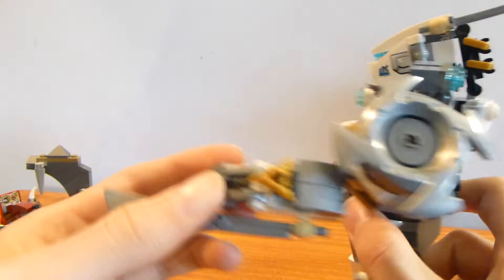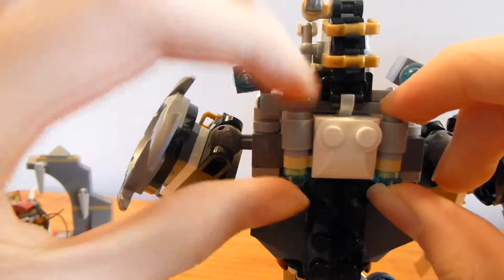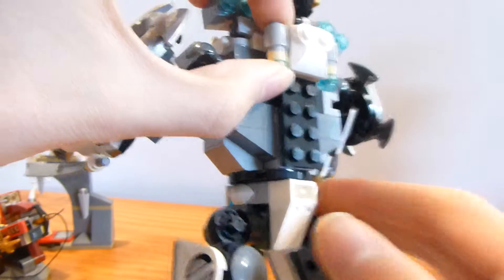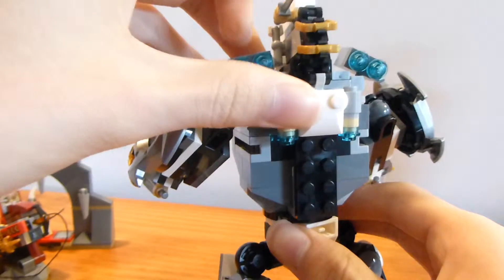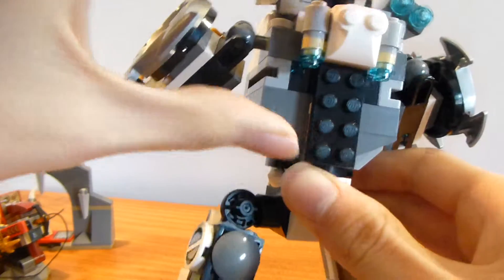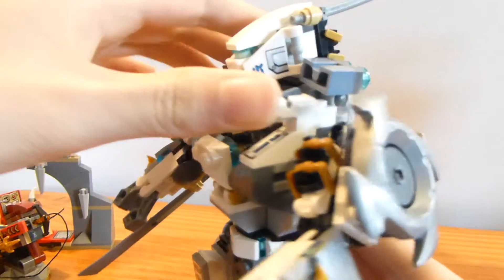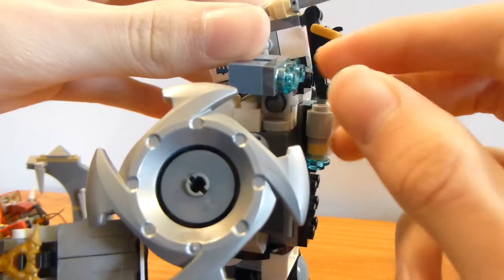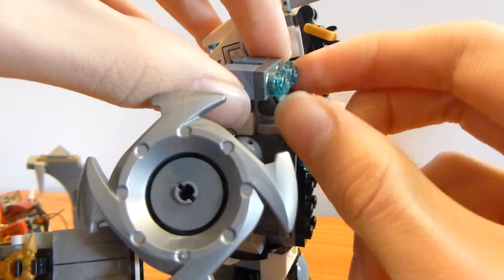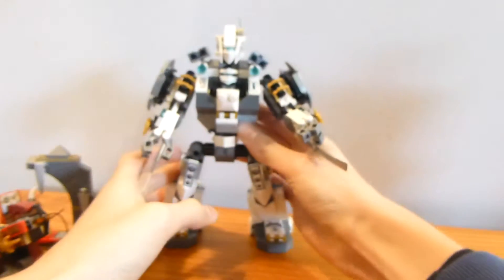The other arm is basically the same. These two pieces could be assumed to be shooters or a jetpack, similar to Nia's mech. The rest of the mech from the back is pretty plain, which I'm not sure I like. You can also use the two studs here as extra ammo for the stud shooters.